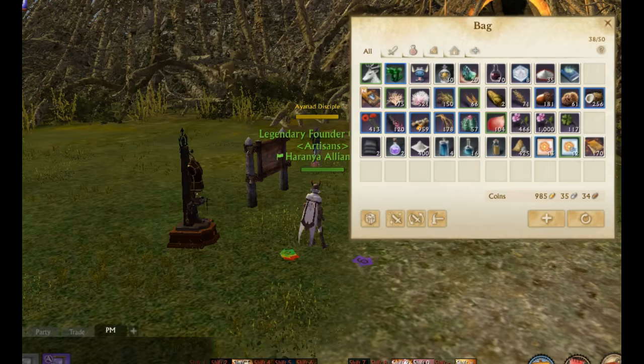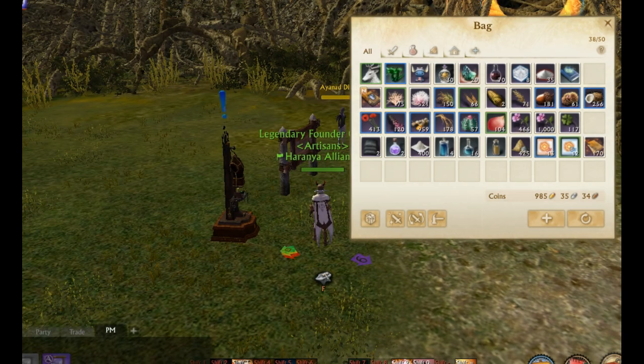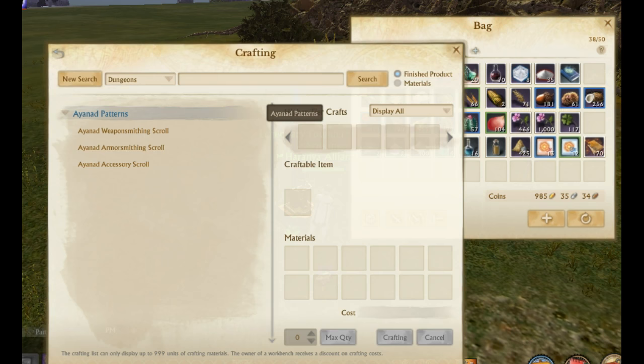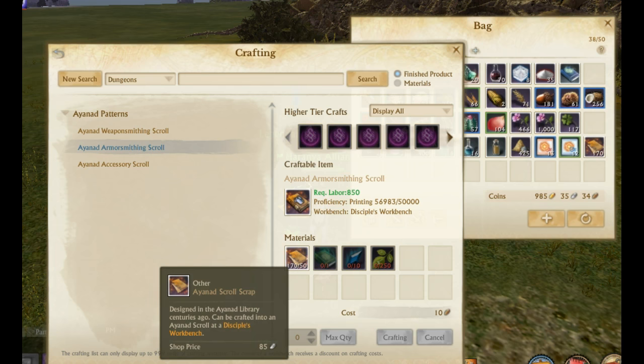The entire scrap system is pretty cool — it's a guaranteed progression. Farm the library, do your dailies, get one scrap every day. You can also potentially get them from Queen's crates. You do need a lot of scraps to make a scroll. At the disciples workbench near the library, under Ionide patterns, an accessory scroll requires 35 scraps plus other materials and 50,000 printing proficiency. For armor you need 50 scraps.